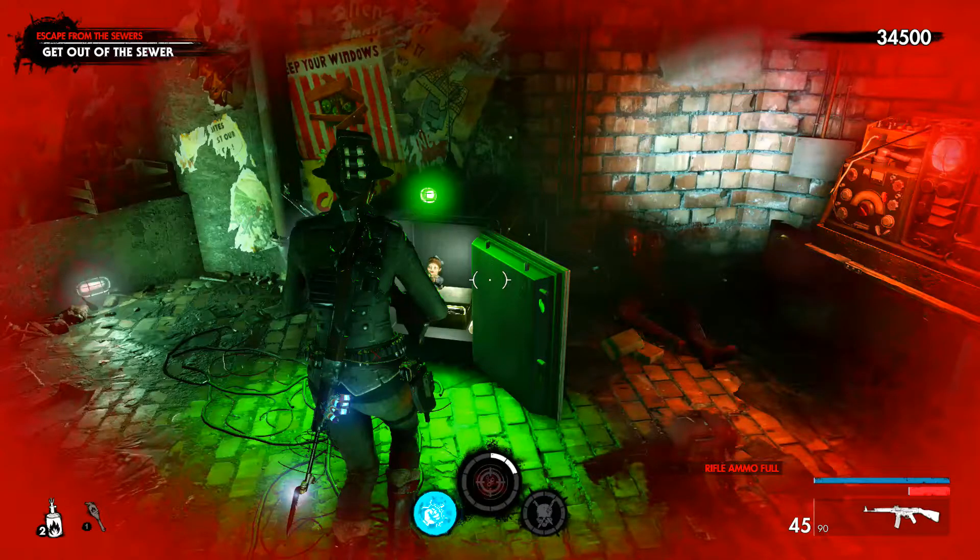You've got your free grenades, you've got a divine kit, and, rather strangely, you've got a doll who seems to be offering you a key. I don't know if that key is for anything, or how to pick it up, but it is definitely a creepy doll offering you a key.